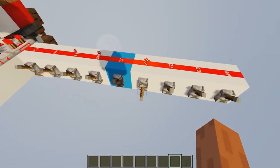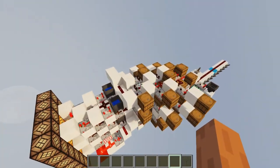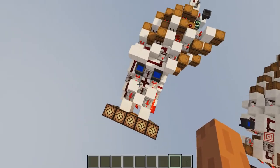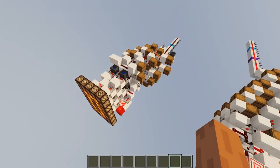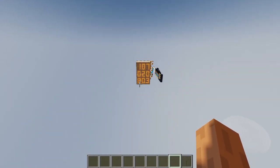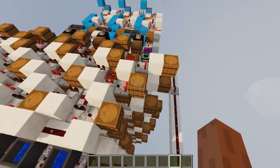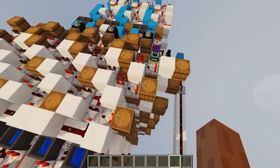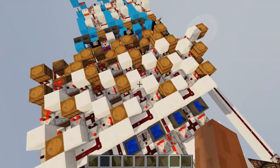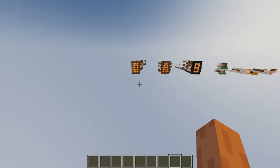I've shown you guys signal-strength-controlled segment displays in the past, but this one is just something else. Look how crazy and amazing this design is, and the way they stagger - the way that you tile them, parts of the build get inside each other. Everything is mixed up in here. I've never seen anything like this in Minecraft.